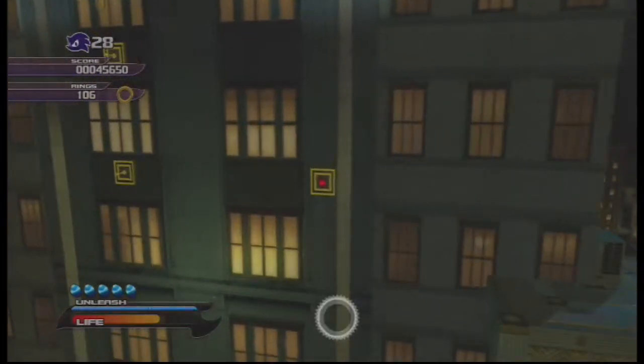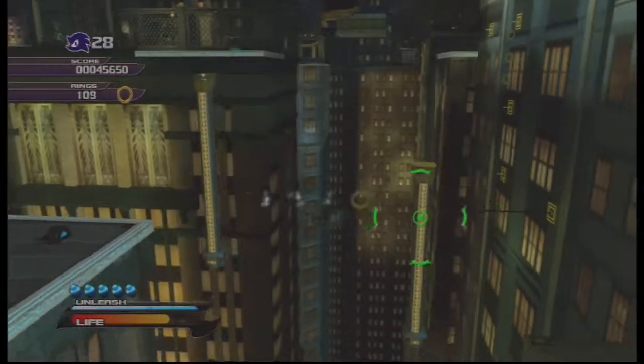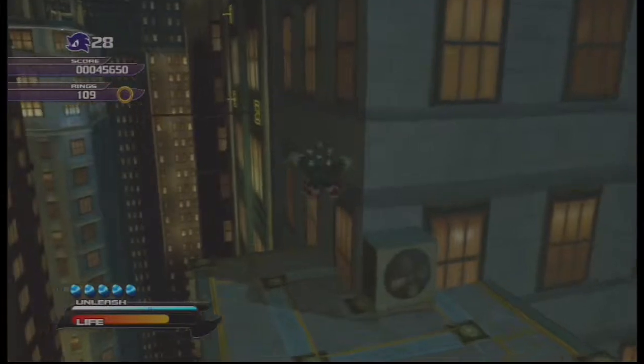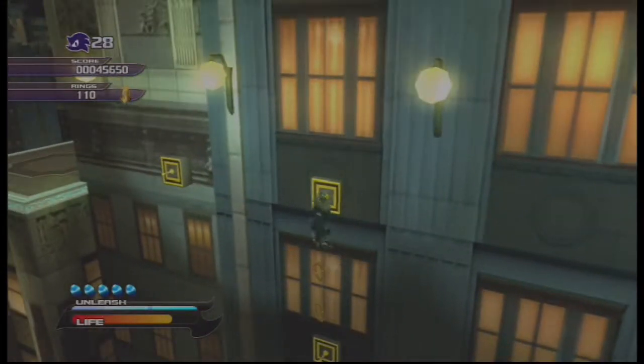What's this do? It activates it. Cool beans. Our last checkpoint was on that platform we just exited on, so we have some things to worry about — like dying right here. It takes place all on buildings, which means if you fall, you're dead.